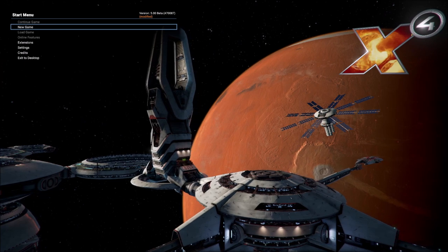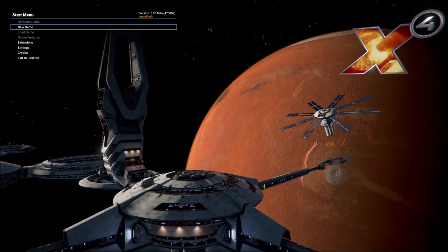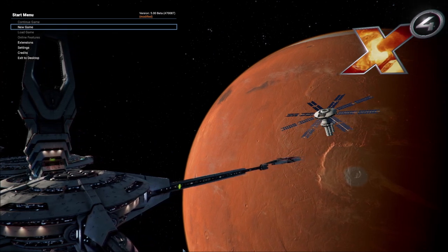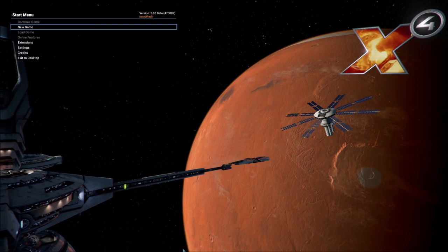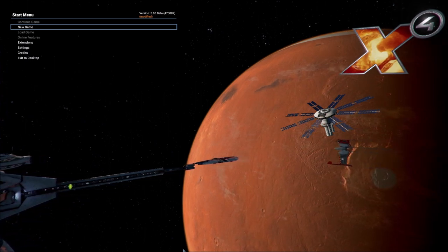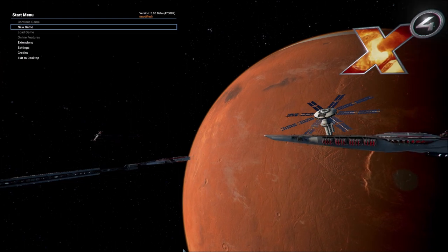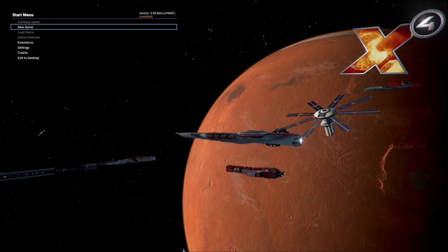So we're going to pare that down and do a custom game start using Cradle of Humanity. We're going to see how far we can get before the release of Tides of Avarice. There's so much to do — a main story mission of sorts and so many side stories. Our story is going to be simple: we want to create our own dynasty, a powerhouse faction both economically and militarily. If we have enough time, I want to launch a full-scale attack on the Xenon.